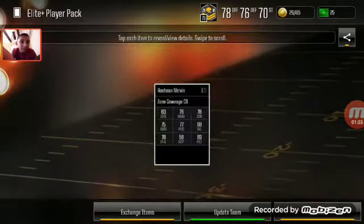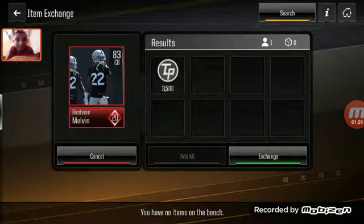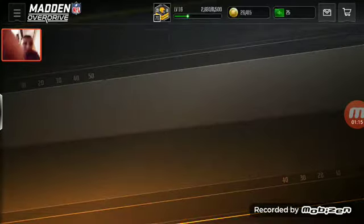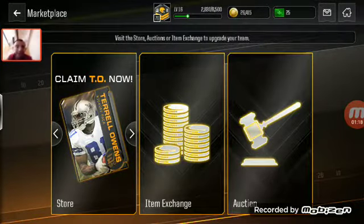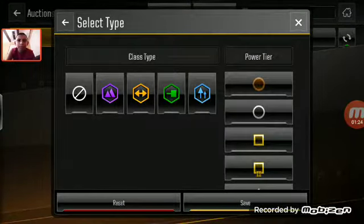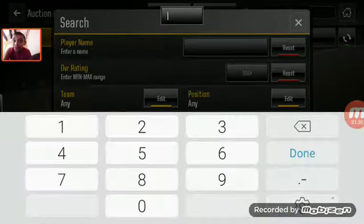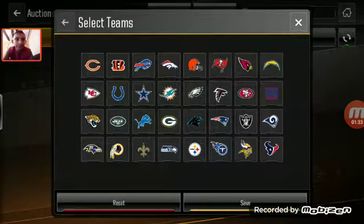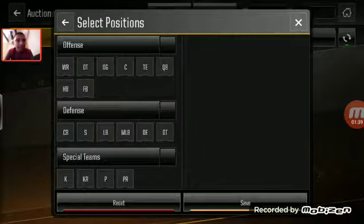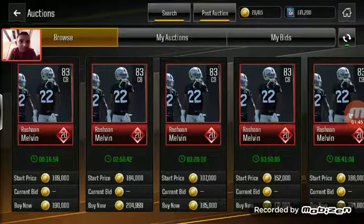We got Rashawn Melvin. Let's see how much he's exchanging for — I'm obviously not gonna do it for 3000 TP, that's not even that good at all. He's worth 7500, but let's see how much he's selling for on the marketplace. I spent probably like 40,000 coins doing this — 83 overall, team raiders, and my bad position is corner.